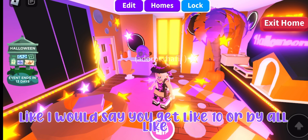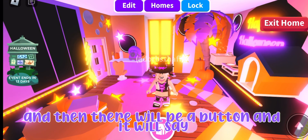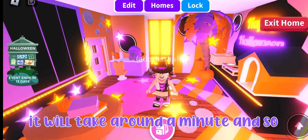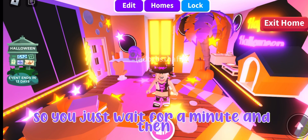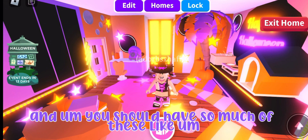The Speed Cauldron costs around 650 bucks. I would recommend buying like 10, or buy them all together. There will be a button and it will say it takes around a minute, so you just wait a minute and then you'll get them in your inventory for free.